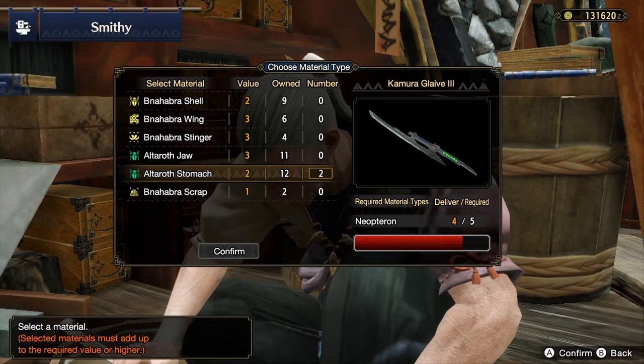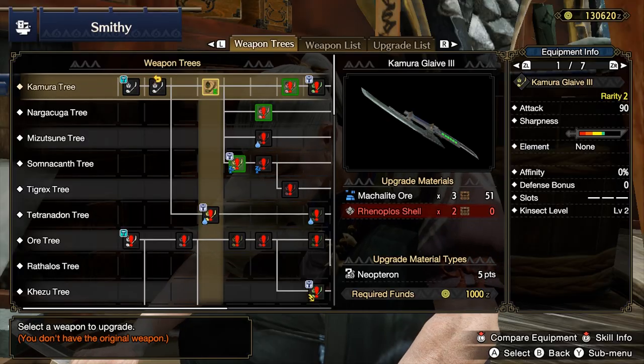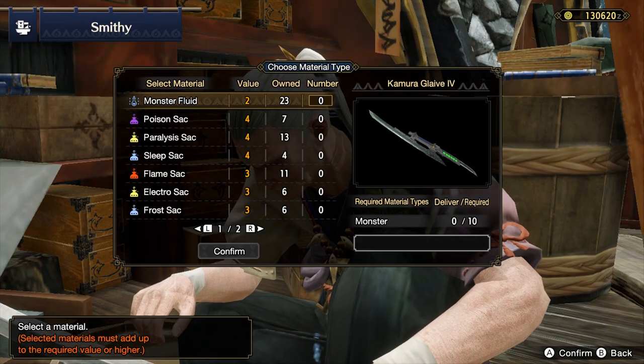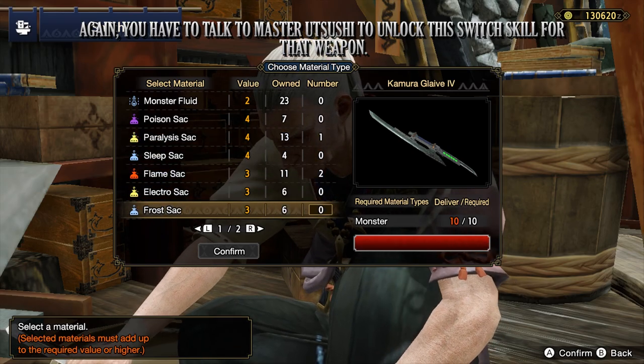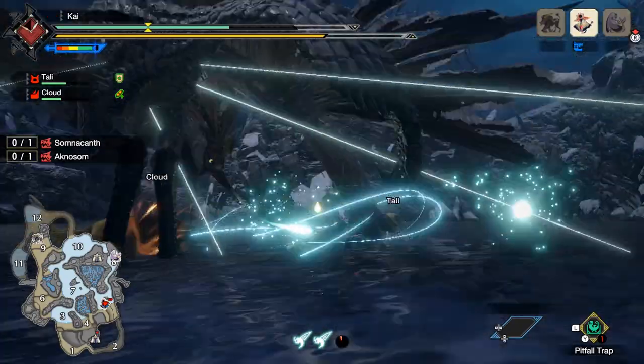The second set, on the other hand, requires a fair amount of materials. That is because you need to create or upgrade a total of 8 unique weapons of that specific weapon type. So, say you want to unlock the second Switch Skill for the bow, you have to craft or upgrade 8 unique bows. This will unlock the second set of Switch Skills for you.